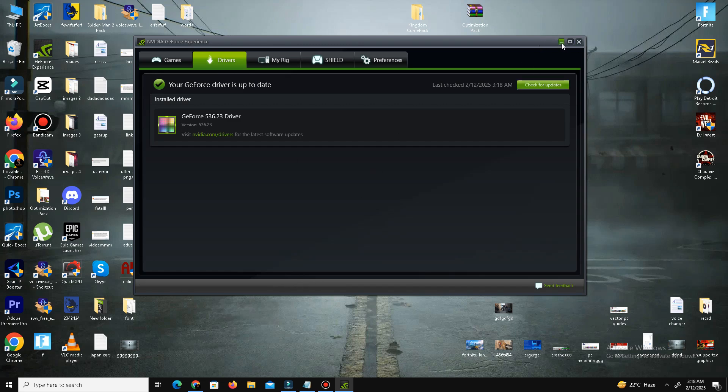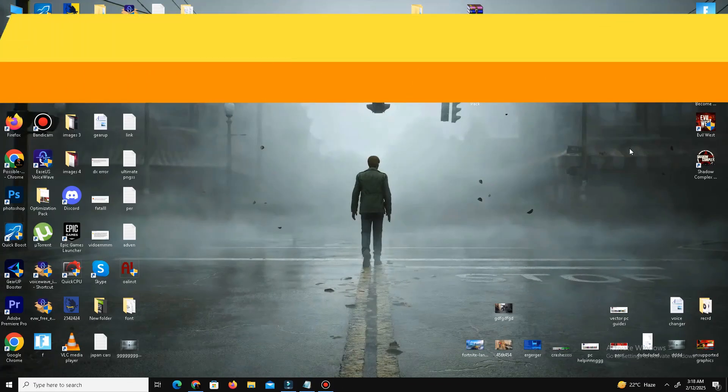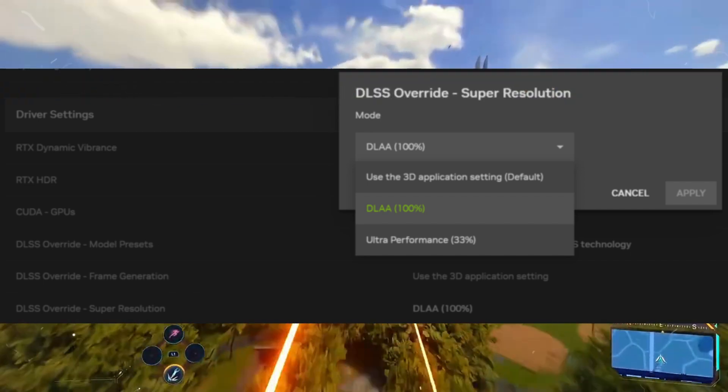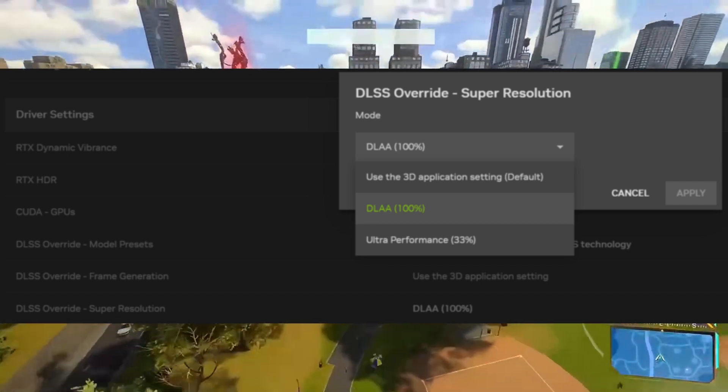After that, step number two is to access the Nvidia app. Open the Nvidia app on your PC and navigate to the Settings or Graphics section and apply the settings you can see on the screen.